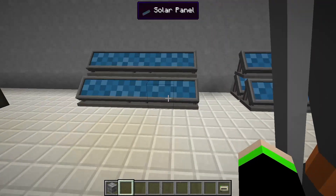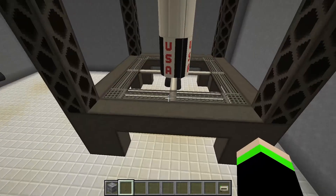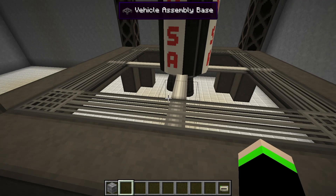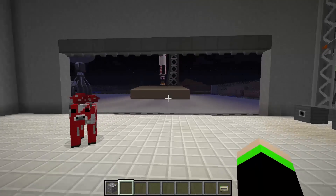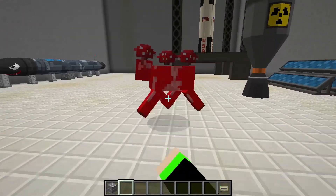We got some solar panels, which is a nice touch. And then we have another rocket in here which has a satellite — I guess that makes sense, very cool. I like how this actually turned out. And we have a funky looking cow.